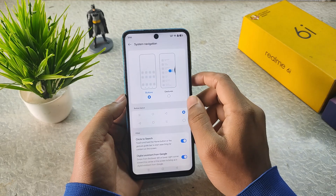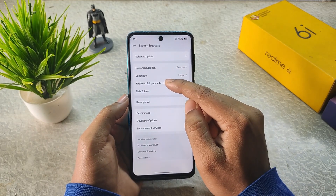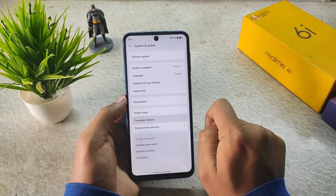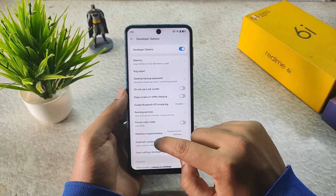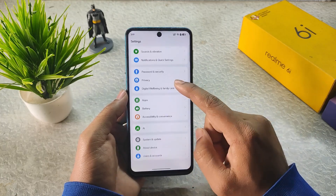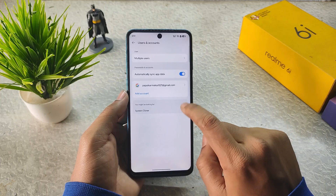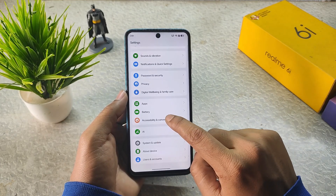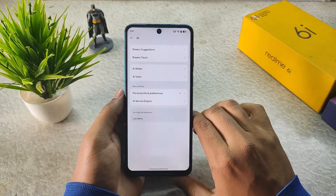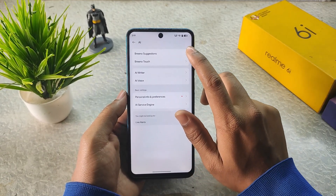We also have language, keyboard, input method, date and time, reset phone, repair phone, and developer options. The developer options look like those in custom ROMs with all the usual options — though the ROM is pretty slow. In User and Account you can see the current signed-in account.